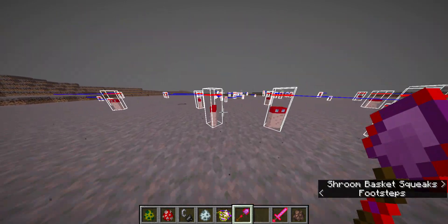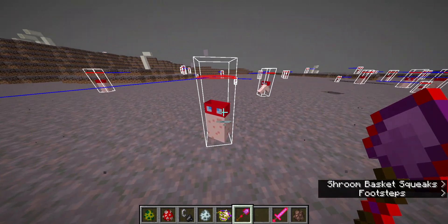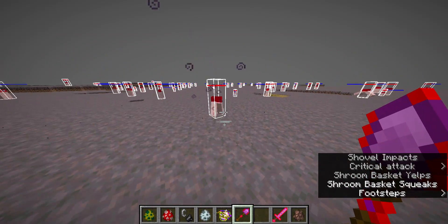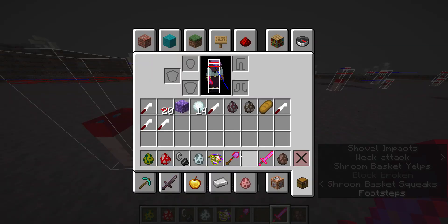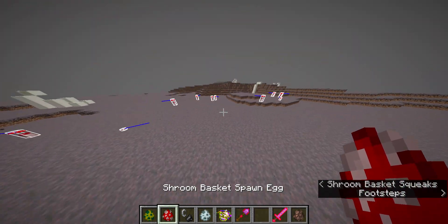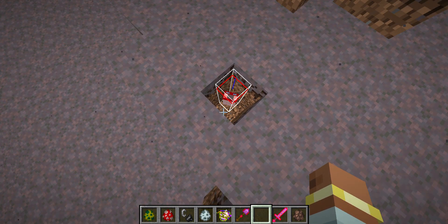Welcome back! This is my new mob called the Shroom Basket. This is the Hylosphere demo. If you hit it with this new thing called the luminite shovel, it makes them temporarily slower and gives them blindness — so it's a handy tool for combat. Let me find a little place right here — here are their idle sounds.